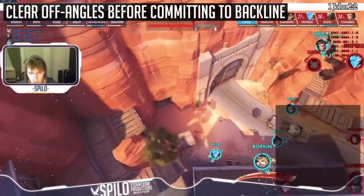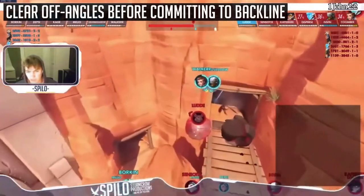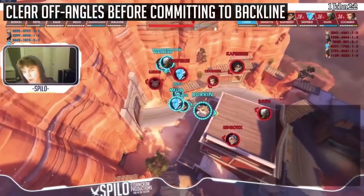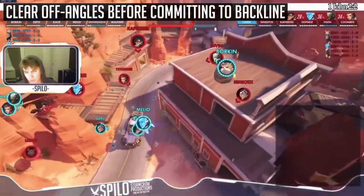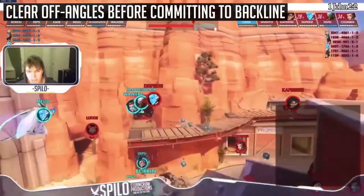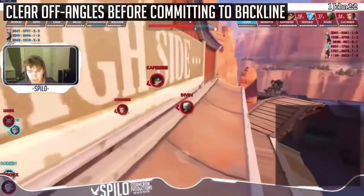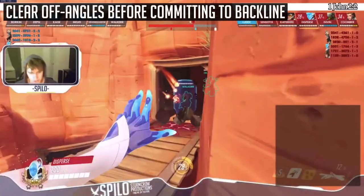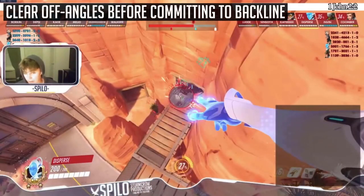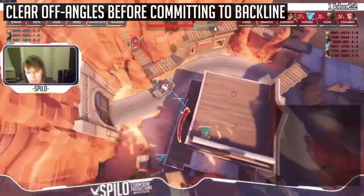As Spolo explains: you haven't made the ball go away, burned the Echo's cooldowns, or forced a Tracer out — going straight for the backline means you'll get hard focused. The enemy Echo got that angle because they used abilities to force your Zen and Sigma to back off. If your team is playing passive because their angle got cleared, you cannot go in aggressively — do not go in aggressively until your team has retaken the space.